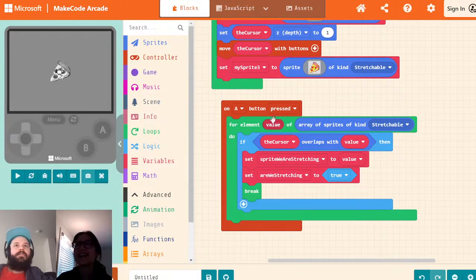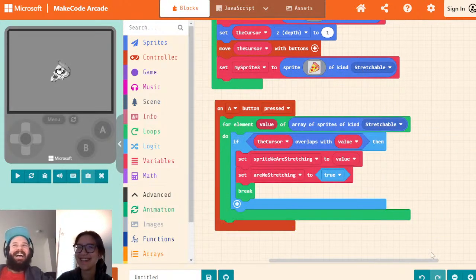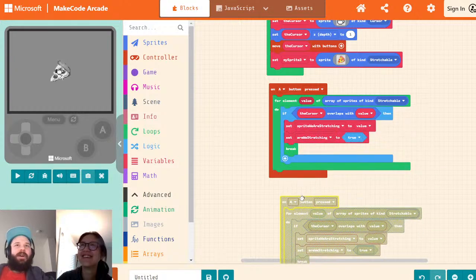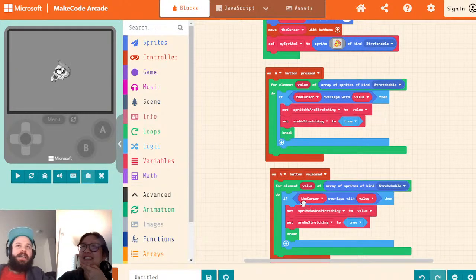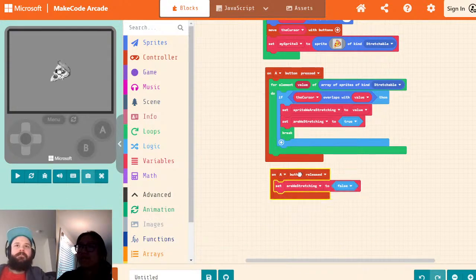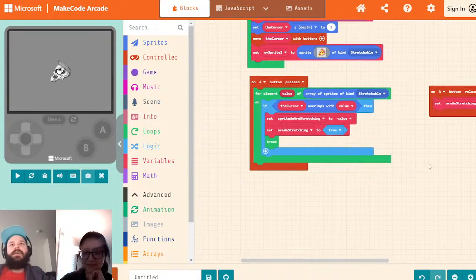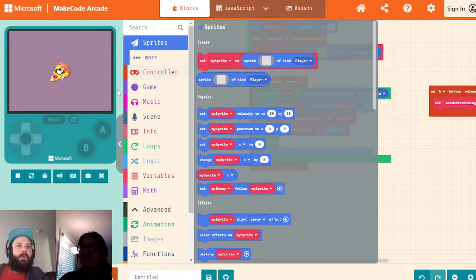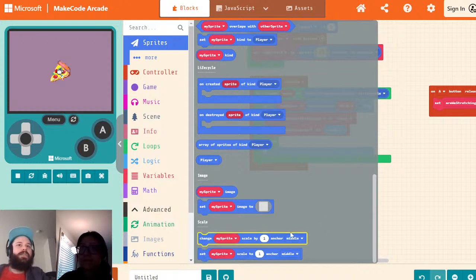Now we've got the sprite we're stretching. We need to take the point that is going to be our stretch point — that's going to be our anchor. We have four different anchors: top left, top right, bottom right, bottom left. We're going to number them one through four. We need to choose our anchor using the 'grow by blank pixels' block, which also has an anchor parameter.